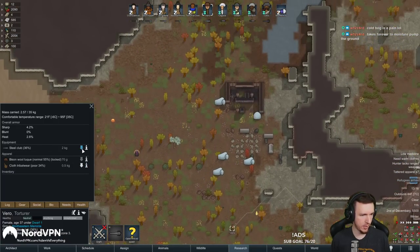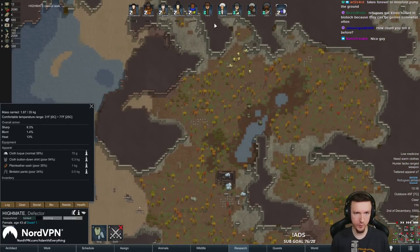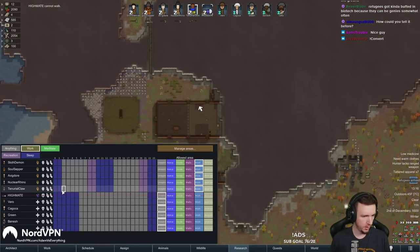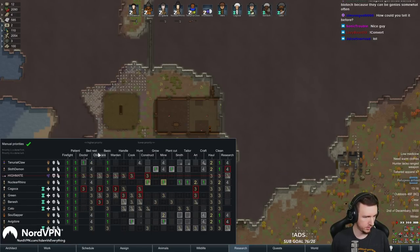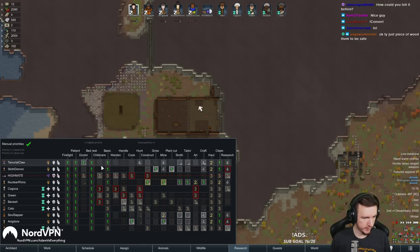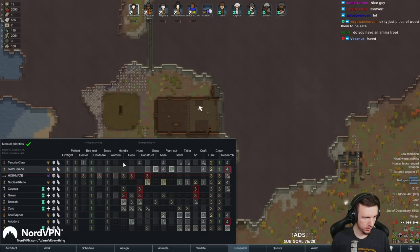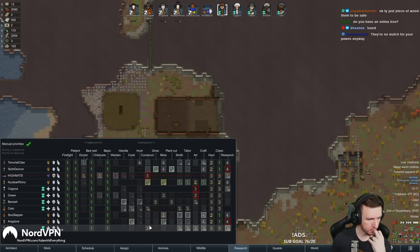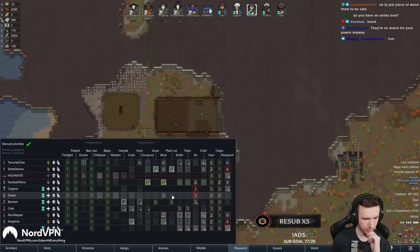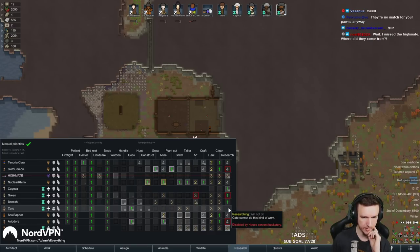We're gonna have them drop their weapons here. Another good thing to have extra food for when you have a low population - in case you get hit with these. What's the work schedule? Firefighting, patienting, bed rest. Child care - do not take care of our children, we don't have any children. We can have that one help with cooking while they're here. Research, research - that one can't research, so that one will help with cooking the whole time they're here.